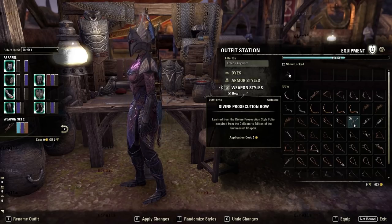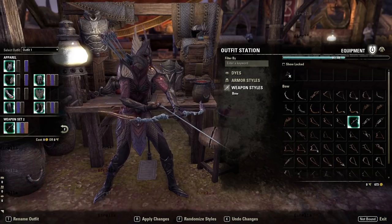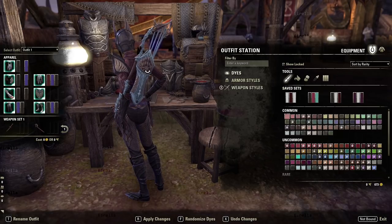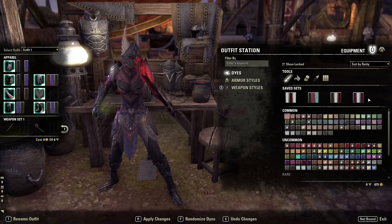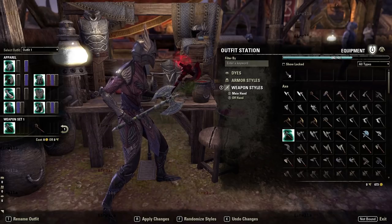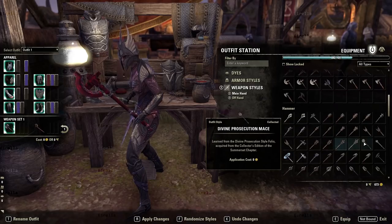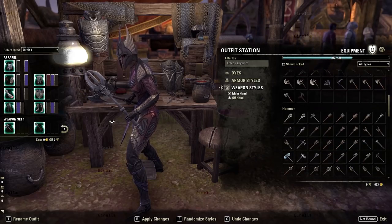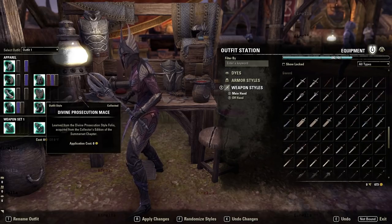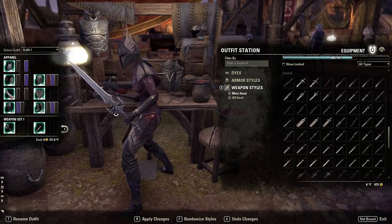I think we get weapon styles too. I can look at a bow and two-handed stuff. This is the bow — that looks really cool actually, I like that bow style. Let me look at the axe — not too bad. Here's the hammer. And the sword — that's kind of a cool sword, I like the wing theme, that looks pretty cool actually.